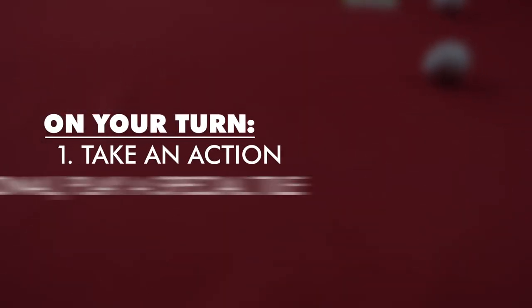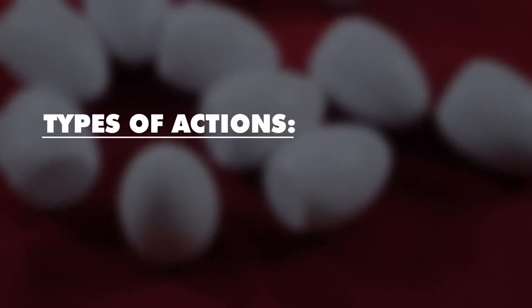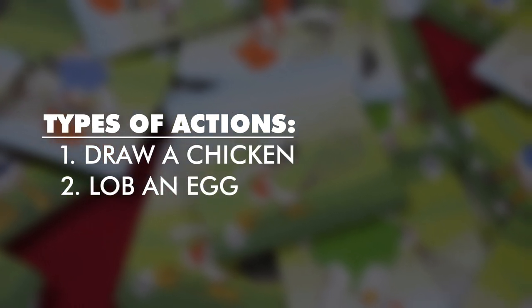On your turn, you must take an action. Then, optionally play one of your special, one-time-use tiles. There are two actions you may take: one, draw a chicken, or two, lob an egg.